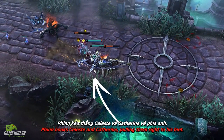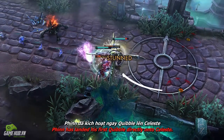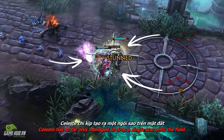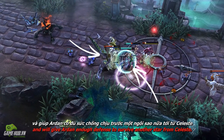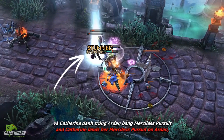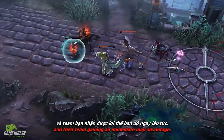Finn hooks Celeste and Catherine, pulling them right to his feet. Bringing two full health enemies into such a heavily injured pair would be a death sentence for many teams, but this is Finn and Arden. Finn lands his first quibble directly onto Celeste, and between this stun and the forced accord and polite company pulls, Celeste has so far only managed to drop a single star onto the field. Finn's polite company pulls Catherine just out of range to attack Arden, and gives Arden enough defense to survive another star from Celeste. As Celeste is hit with another quibble and Catherine lands her merciless pursuit on Arden, this family reunion comes to a close. Finn and Arden's aggression has paid off, with Catherine falling back and their team gaining an immediate map advantage.